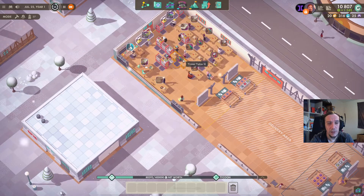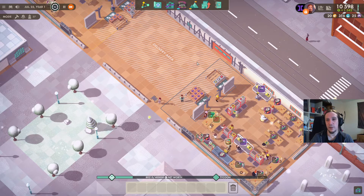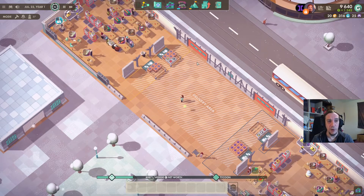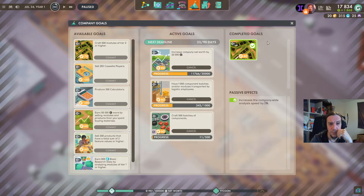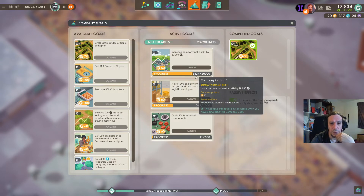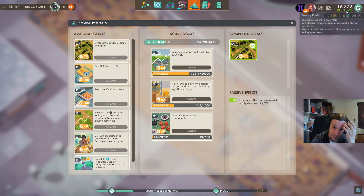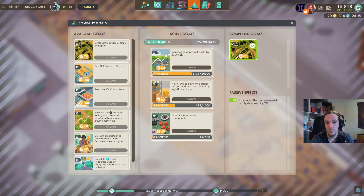I'm a little bit shy about using the market progression system. Last time I played this game, market progression was always forced upon you — you were actually trying to keep up with the pace. They turned that off and I really enjoy that, but now I'm insecure. Will we be good? I'm just going to fast forward until we reach our next company goal because net worth increases with my balance too. We're gonna be fine. See you in a minute.